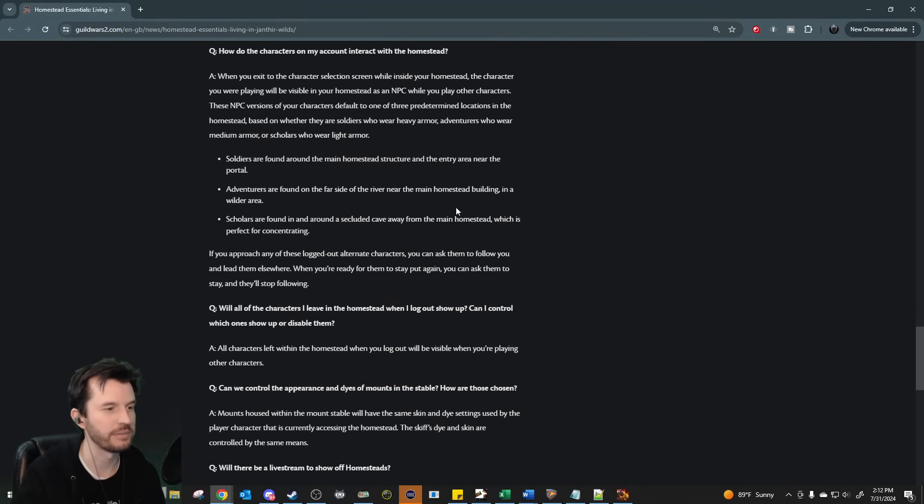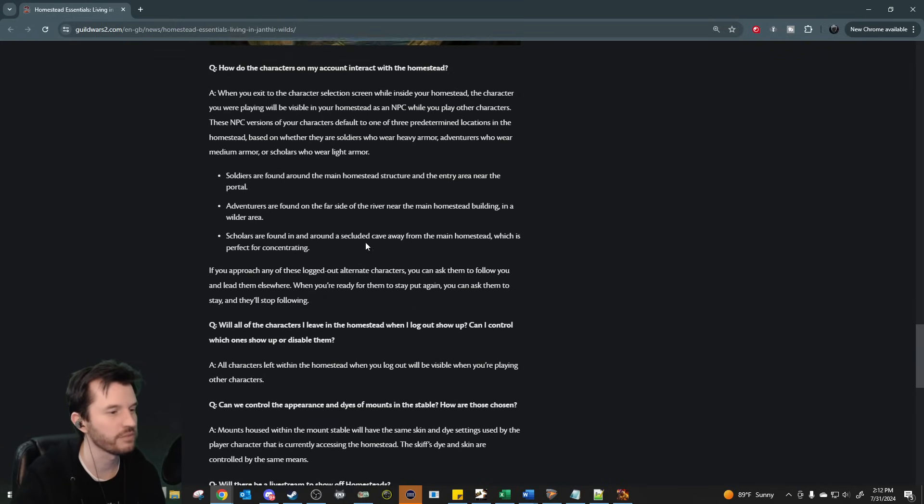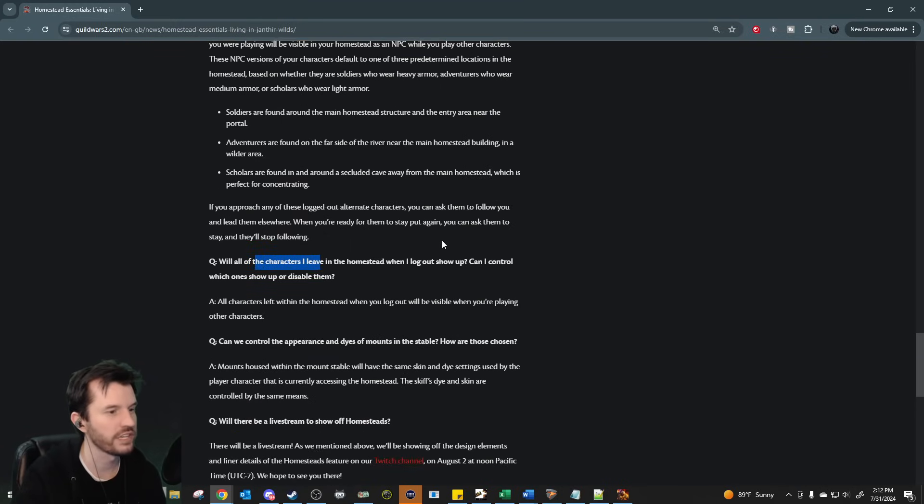If you approach any of these logged-out alternate characters, you can ask them to follow you and leave them elsewhere. When you're ready for them to stay put again, you can ask them to stay. All characters left within the homestead when you log out will be visible when you're playing other characters.